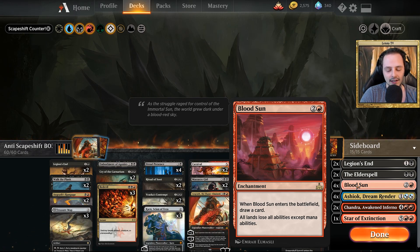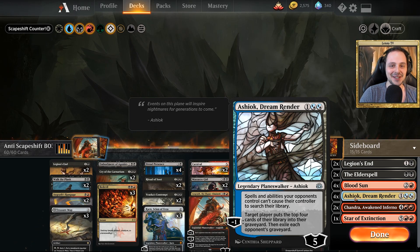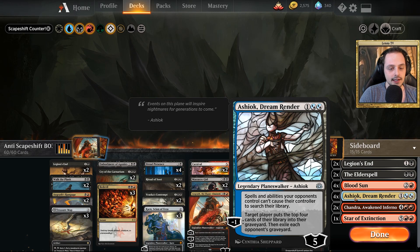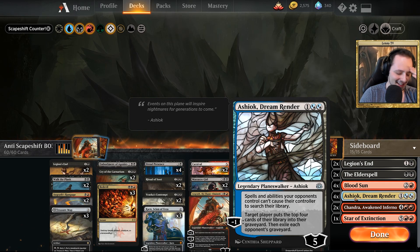Otherwise the deck is just dead on board — one board wipe and they have nothing anymore. And four Ashiok, and Ashiok is really good as well because Ashiok denies them: if they Scapeshift their lands, they sacrifice their lands, they are denied to search their library. So they are not able to search the library to get more lands. That is just awesome.